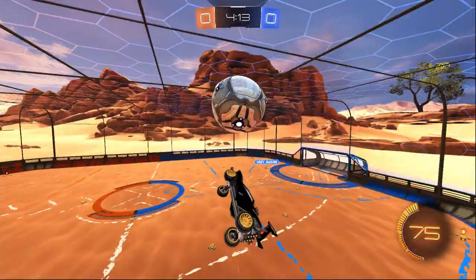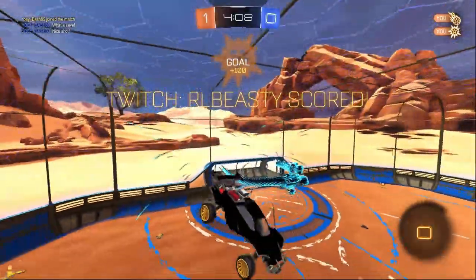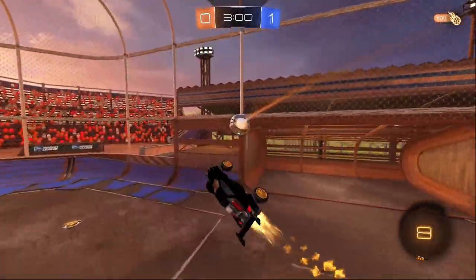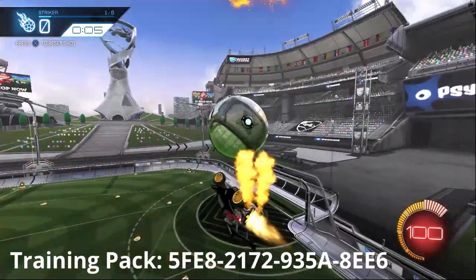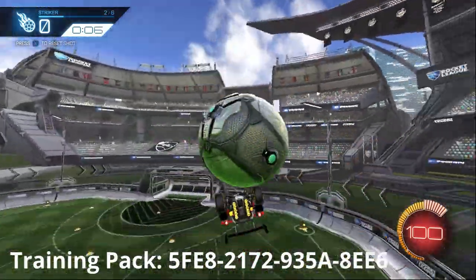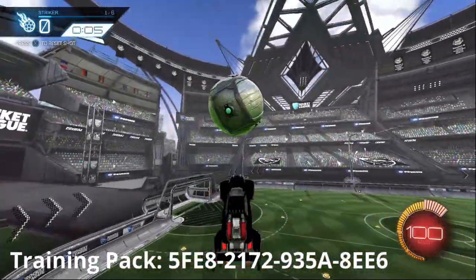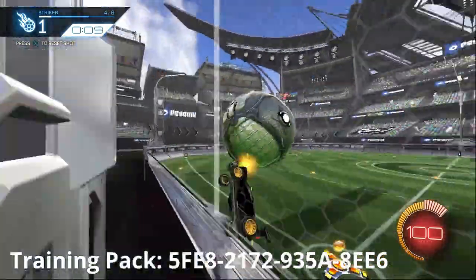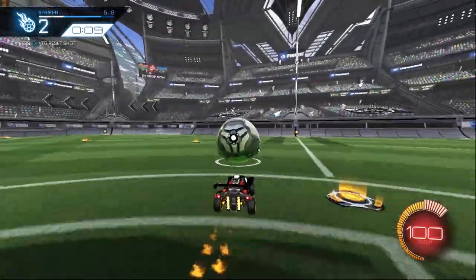Now we're going to talk about the setup as it's the most important thing in this. I personally prefer doing them from closer range as it feels easier to get multiple resets since you don't have to do as much adjusting, however you can do it from further away too. I've made a training pack which sets you up from close range on both left and right wall, then from further around midfield on both walls, and then finally lets you set them up yourself. It progressively makes you do extra things which will help you for in-game situations.